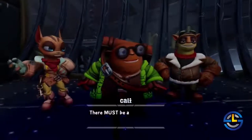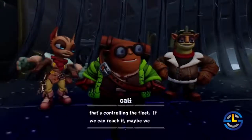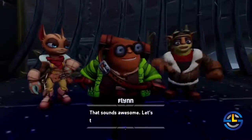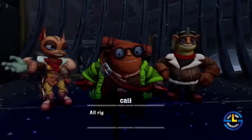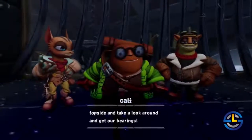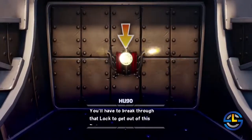There must be a main flagship that's controlling the fleet. If we can reach it, maybe we can override the controls and save everyone. That sounds awesome — let's totally do that. All right Skylander, let's get topside to look around and get our bearings. You'll have to break through that block to get out of this detention level.